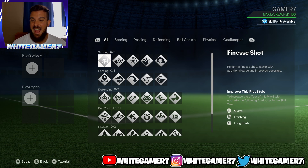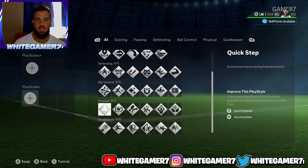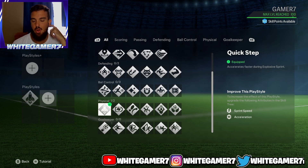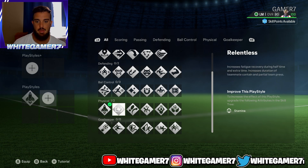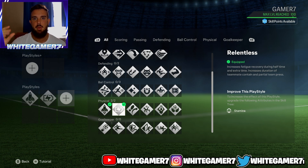Now we have the play styles. I know not everyone is max rated, so I'm going to go in order and what you should focus on. The first one you definitely should have is the quick step — this will allow you to accelerate quicker, lasts about four seconds and is very noticeable. The next one I recommend is relentless. You're going to be running a lot as left mid slash right mid, so you definitely want this. It's going to help your player's stamina bar go down slower, and during halftime your stamina is going to recover.